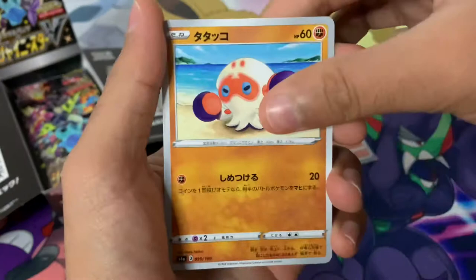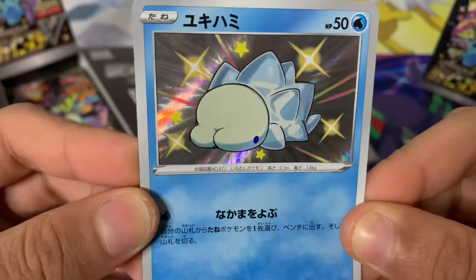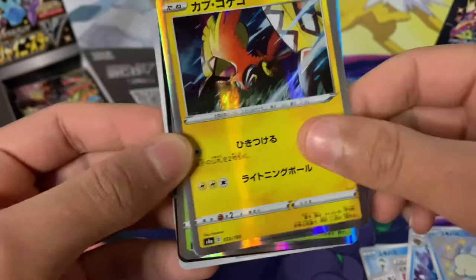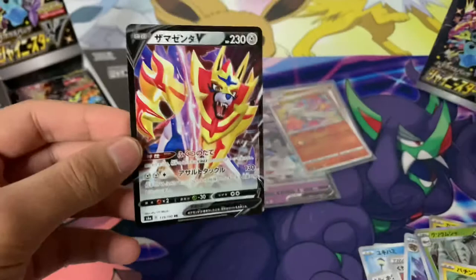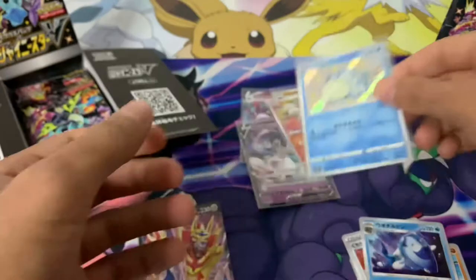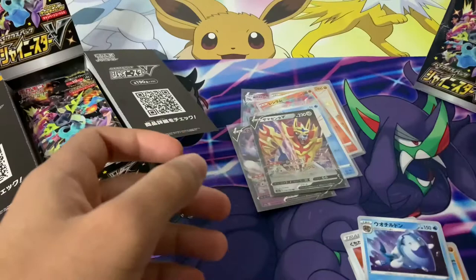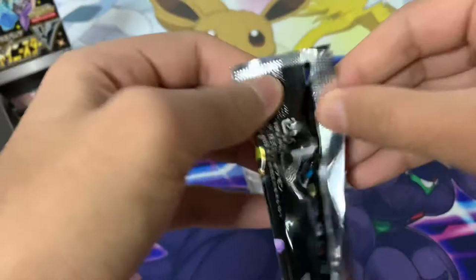We've got a shiny Snom — check that out! Love the artwork on that, very cool indeed. Then we've got a Zamazenta V card and a reverse holo. The two hits from this pack were the Zamazenta V card and the shiny Snom. I'm not really sure on what order they come in — I believe there isn't a card trick with these. The reverse foil is at the back.